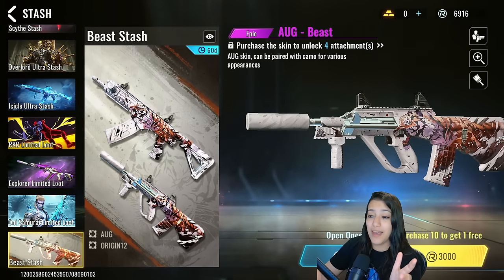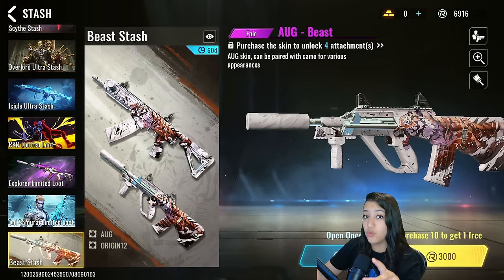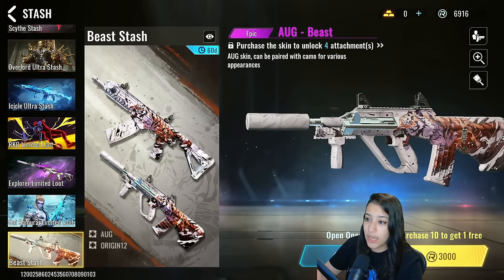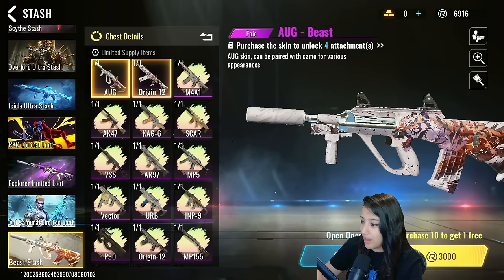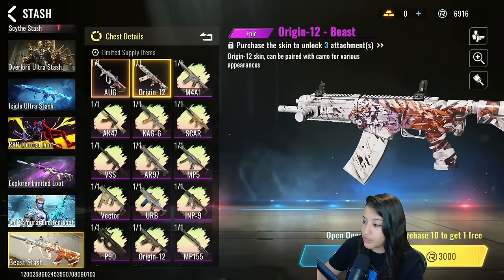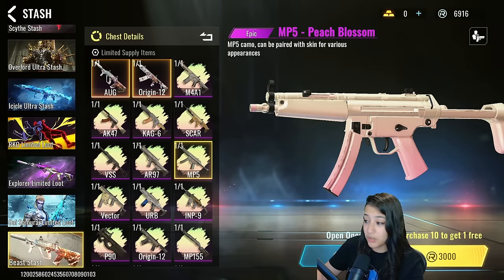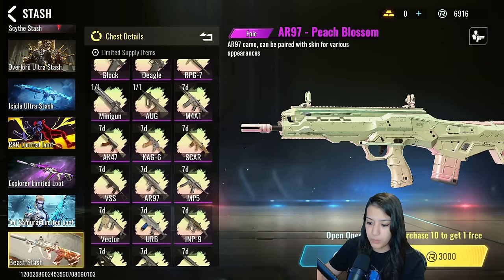Up next, we have the Beast stash, and this is a stash that you can open up with your free currency. As you guys can see on the top right, this is the currency that you get for playing matches, but you can also get tickets by playing the game. We have an OG skin with a tiger on it — I'm not gonna lie, this looks kind of random, but it's free stuff, we're not complaining. We also have an original skin with the same tiger pattern. And then also we have some epic camos in here, with a kind of gradient going on, so this could look very, very nice on certain skins.